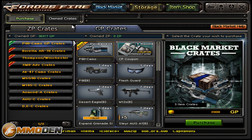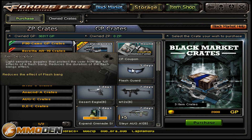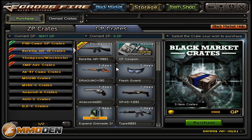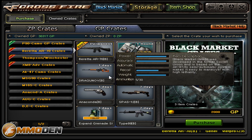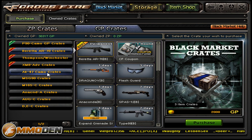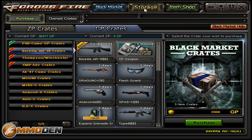One thing that's kind of a disappointment: you can see all the items that come in this crate, and it says 2,000 GP, so I'm interested. But it doesn't say anywhere on here what rank is required. I go to buy it and it says I'm not a Sergeant First Class, so I can't buy it. At least list somewhere exactly what rank I have to be to purchase it. If one of you guys can tell me where that info is, let me know in the comments.